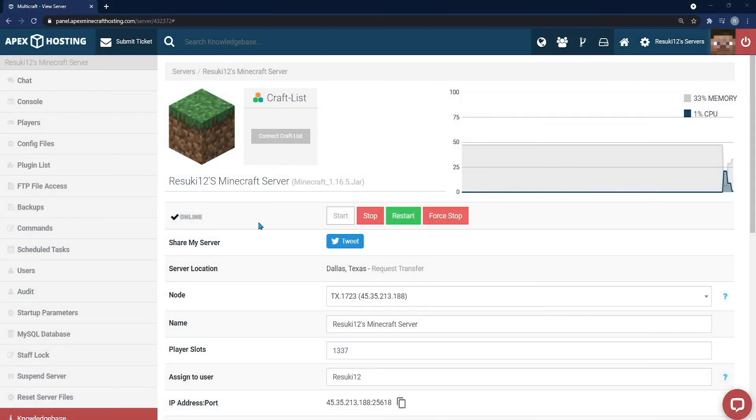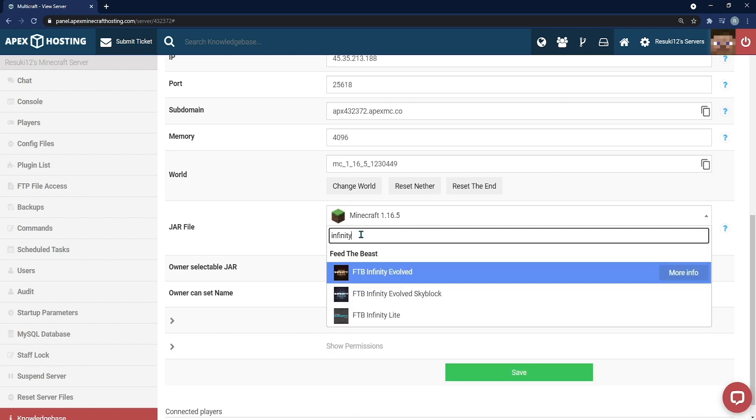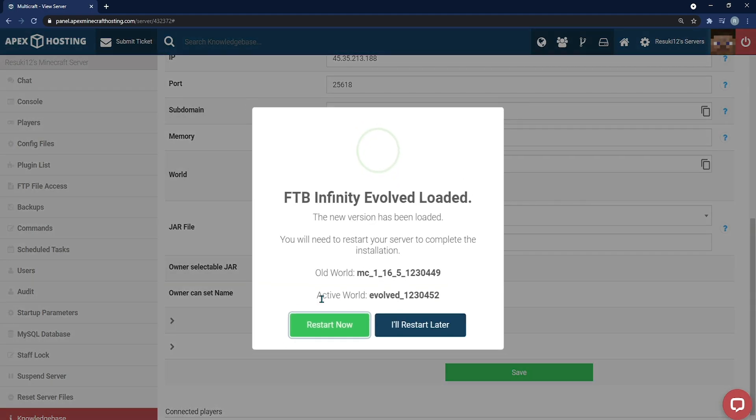To install FTB on your Apex panel, you're first going to need to head to your server and stop it with the red stop button. Next, you're going to scroll down to the jar file field and type in the search box FTB Infinity Evolved. It'll be the first selection that you can see. Go ahead and click it, then select change version, then select create a new world, and finally click restart now — and that'll get your server up and running.